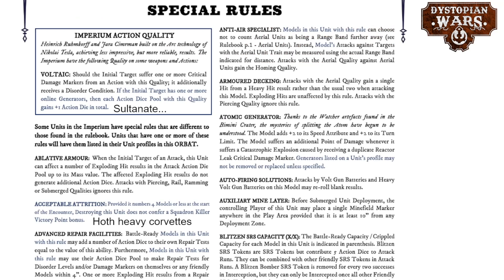First of all, changes to the special rules. There was a change in the Imperium faction quality called Voltaic. It used to be that you automatically shut down shield generators or storm generators if you hit them with a critical hit — the critical hit would then be converted to a generator shutdown. That has been changed, mostly because of the Sultanate. Quite a few of their portal generators, which is an important mechanic for the Sultanate, were also found on ships that had a shield generator, and they could almost never get their portals off if facing Imperium. Now, if the initial target has one or more online generators, each action dice pool with this quality gains plus one action die in total, so it sort of offsets the shield generator slightly.